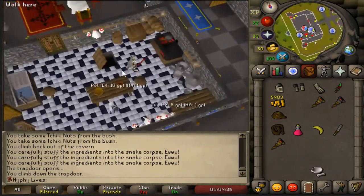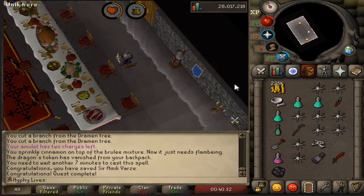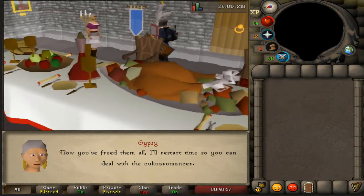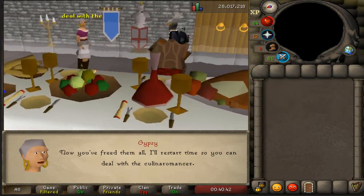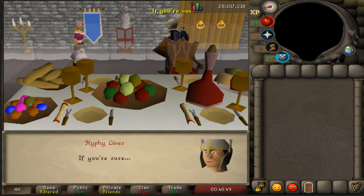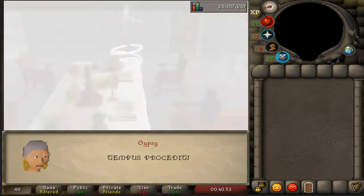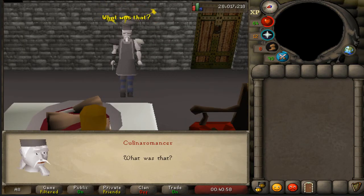Freeing Sir Amik Varze has been done — now we have the Dragon Gloves. We need to kill the final boss to complete the quest, but I can't do it at the moment because you need 175 quest points. I have 152 quest points after that, so I'll need to quest a little more. I'll go ahead and do a little more questing so we can hopefully get some Barrows Gloves pretty soon.